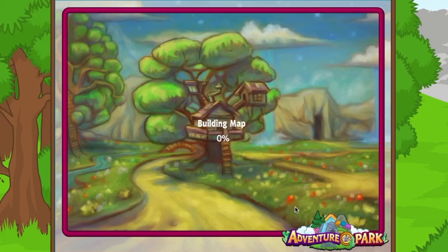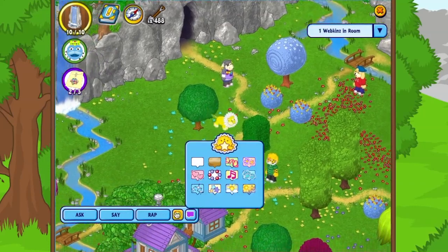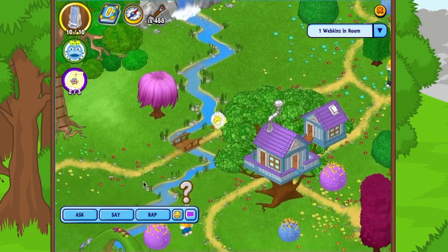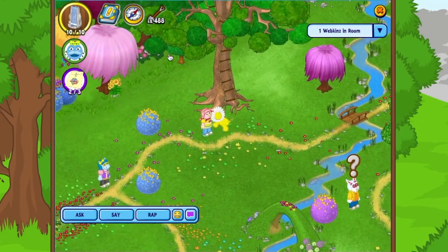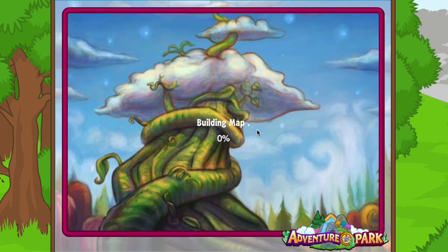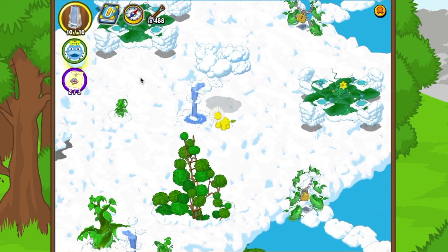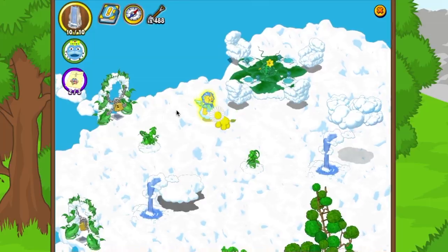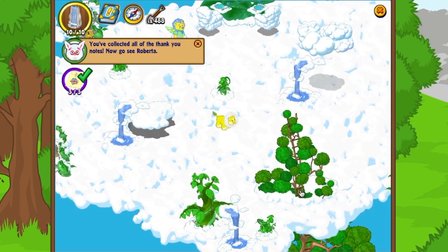Boris says: 'Thank you — everyone is happy the water is no longer polluted, because the water affects the whole ecosystem.' Now we need to find the ladder up to the clouds. Even if you didn't finish your quest you could still explore adventure park. The main area is a multiplayer zone so you may run into other Webkinz on their own adventures and interact with them, but when you go to specific locations like the caves or clouds it's single player only.